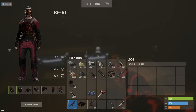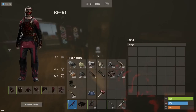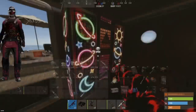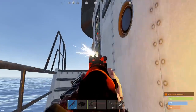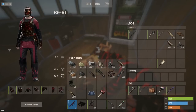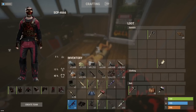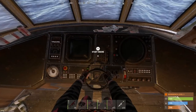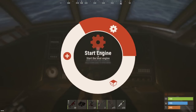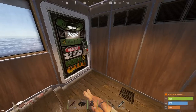A couple more boxes here to check — furnaces — and then we got to take over the cockpit. All right, nothing else. Cleared. Offed. Let's get this thing repaired up and we'll get rolling.